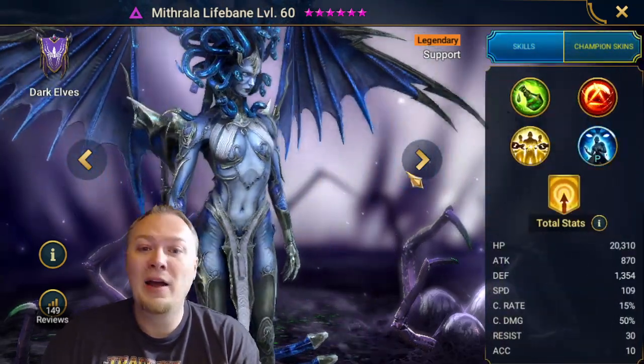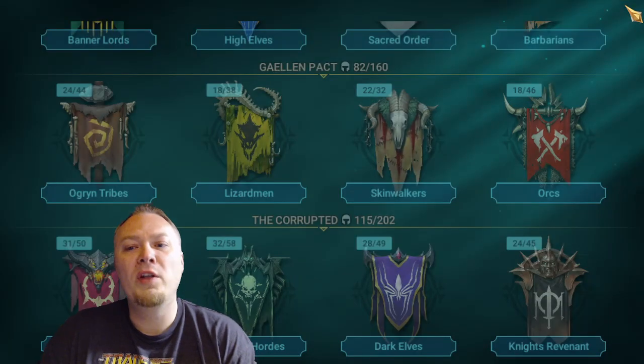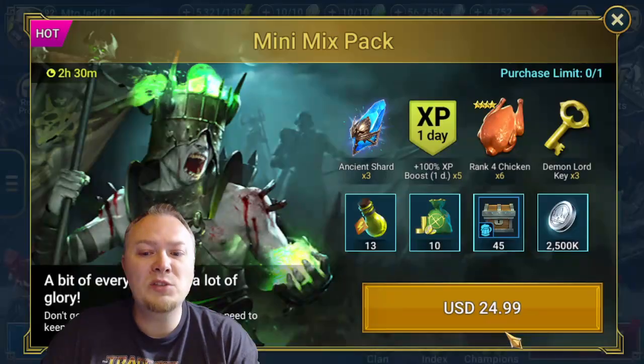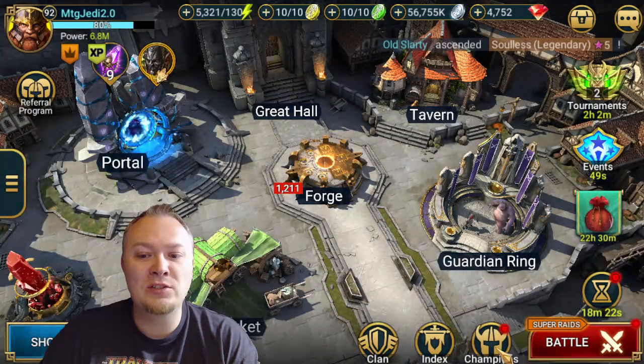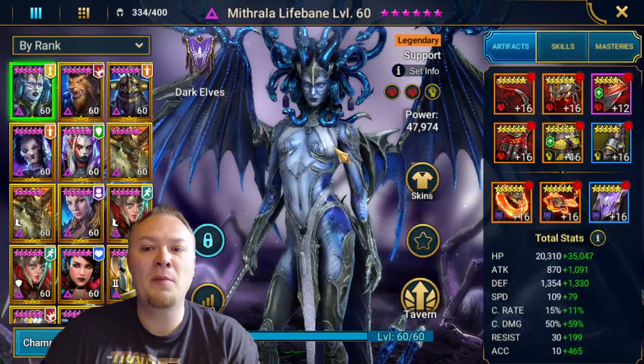Her base stats are very, very good — base HP, base Defense, and base Speed are top tier. She also has a base Resistance and base Accuracy, which is very rare to find. So she's a crazy awesome champion. When you're building her, you want to build with both Accuracy and Resistance. So let's take a look at my build.